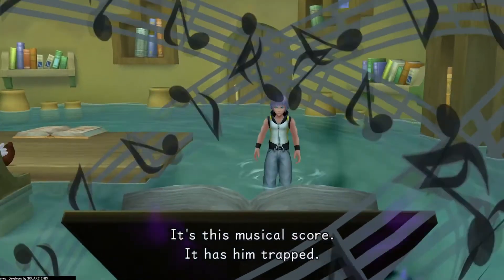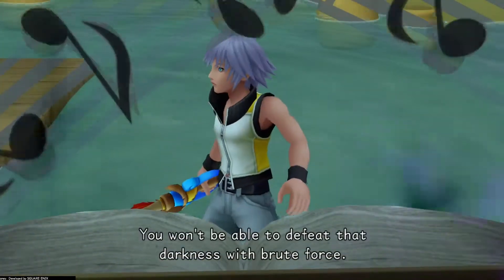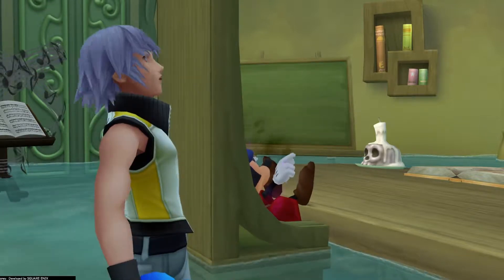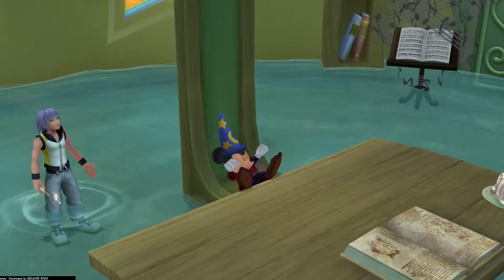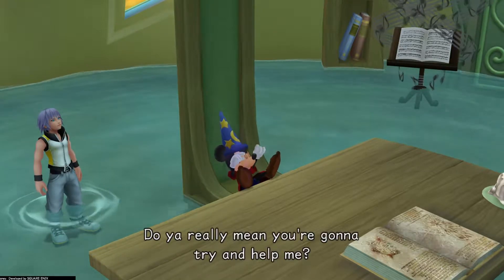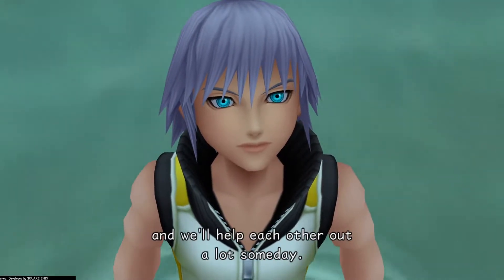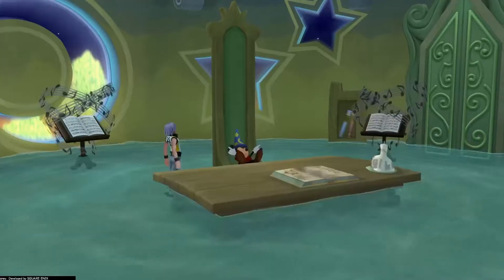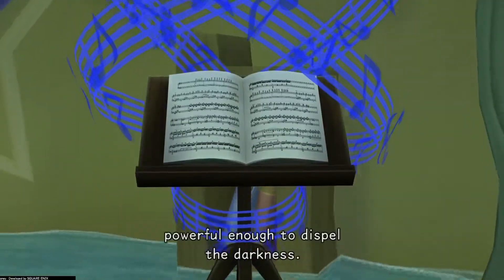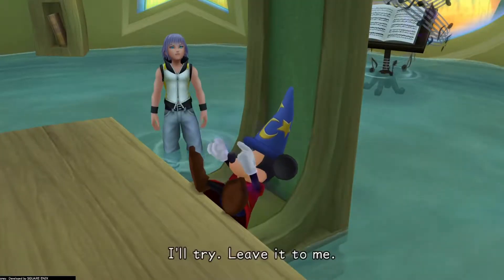It's this musical score — it has him trapped. You won't be able to defeat that darkness with brute force. 'I'm Michi, the sorcerer's apprentice — who are you?' Riku: 'If brute force won't work, tell me what will.' 'Do you really mean you're gonna try and help me?' 'Yes.' 'Something tells me you and I are gonna be good friends and we'll help each other out a lot someday.' A training chain of memories is a sound idea — powerful enough to dispel the darkness. Can you find it? 'I'll try, leave it to me.'